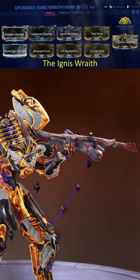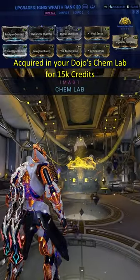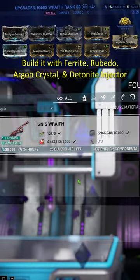What's a good weapon for Steel Path? The Ignis Wraith. Requires Master Rank 9, acquired in your dojo's chem lab for 15,000 credits, built with Ferrite, Rubido, Argon Crystal, and Detonite Injector.